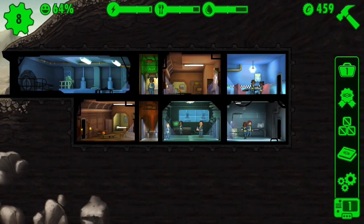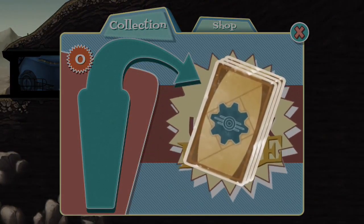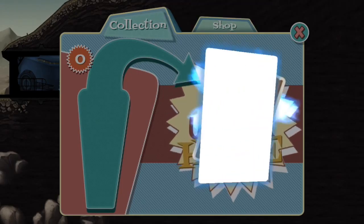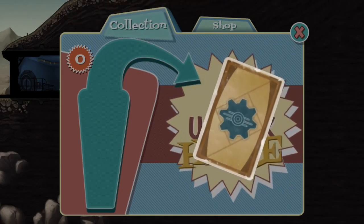Don't, stop giving me tutorials. Caps. Food. Oh wow, sturdy raider armor — I'll use that.